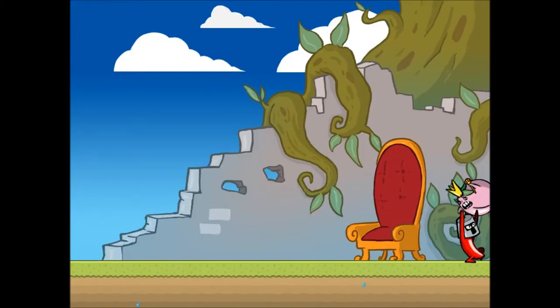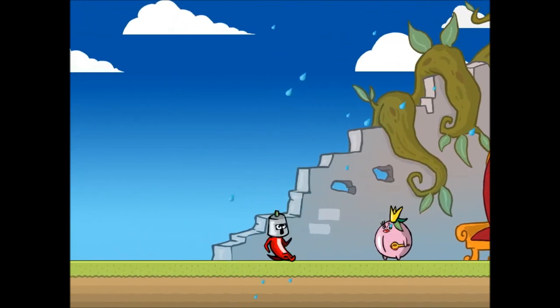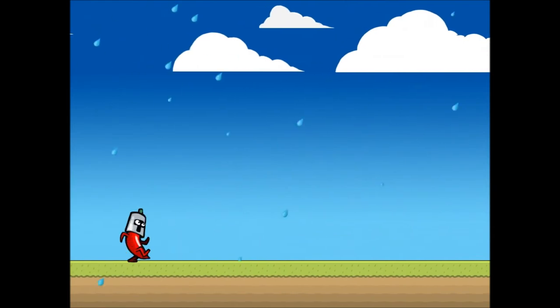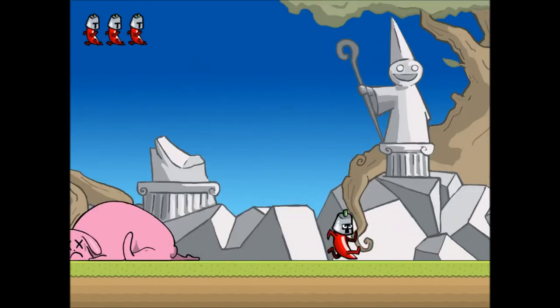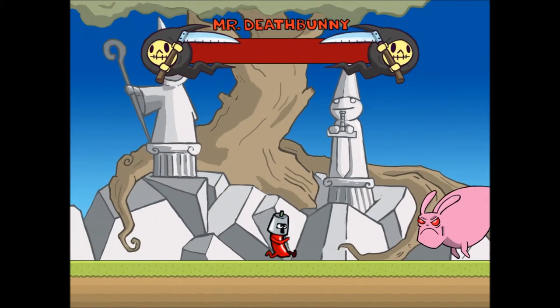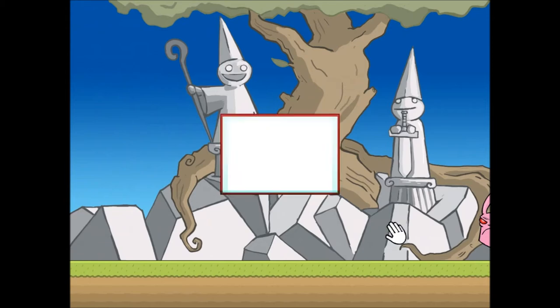Now we've got to beat the game backwards. Once the credits reverse like that, everything starts going backwards. We put her down and the entire game — even the rain — is going backwards. We need to unkill Mr. Death Bunny here. He gets back up, yells at us, we walk away, and that's basically how the game starts.